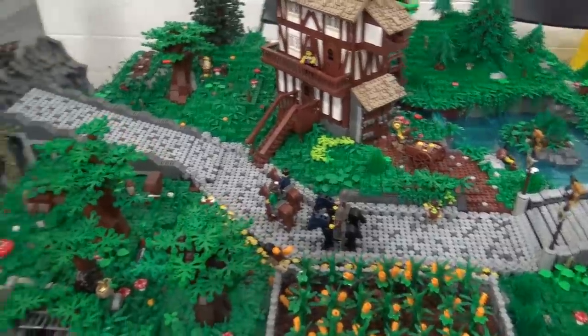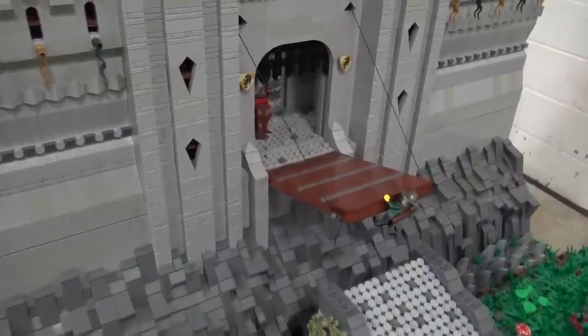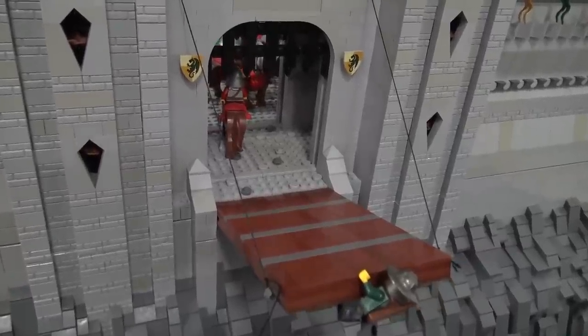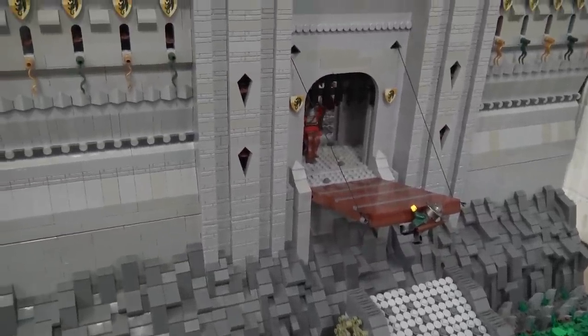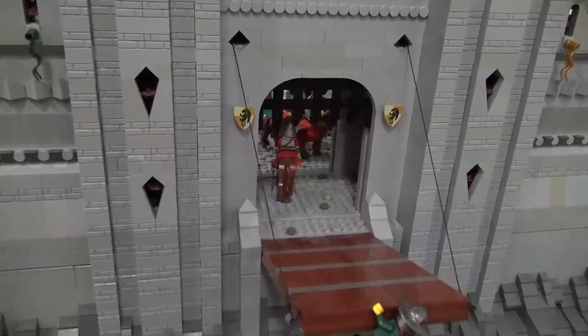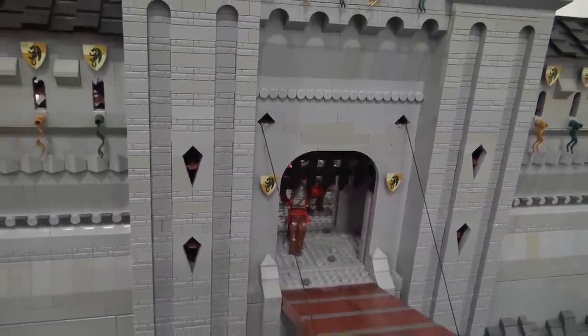One of my newer features is the front gate. It's got double portcullises which go up and down. It's got a drawbridge. It has the front battlements there — you see those little arches underneath. There are actually holes in the bottom of there which are called machicolations, so that archers can shoot straight down if someone's directly below them.